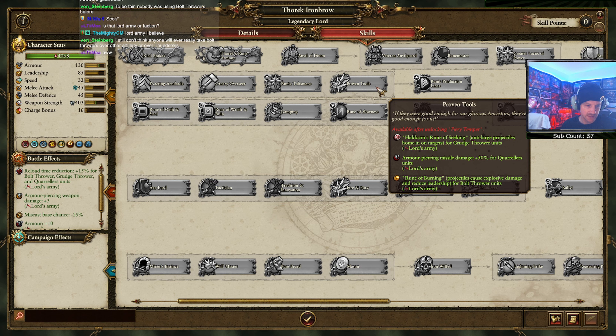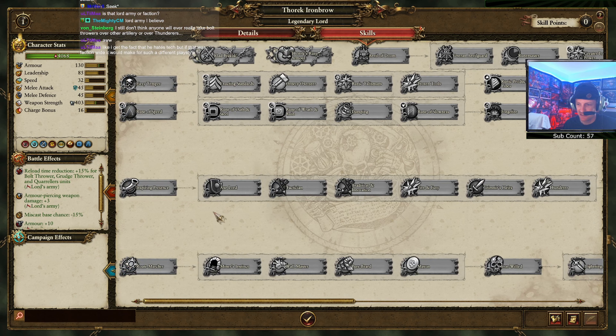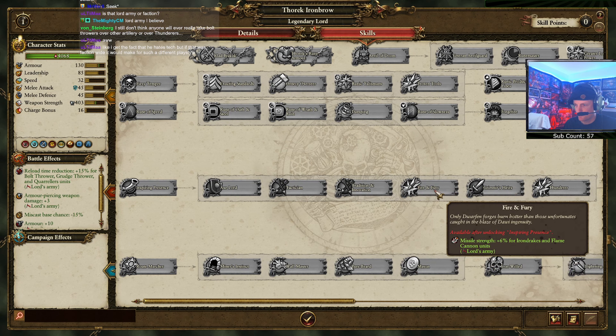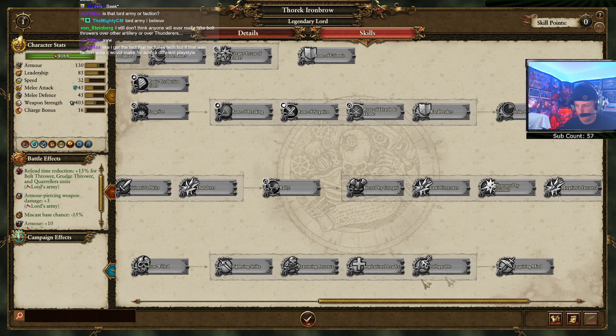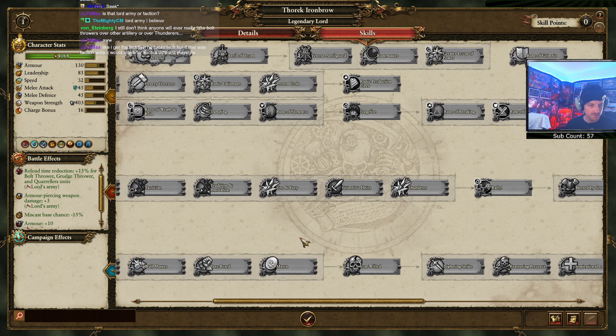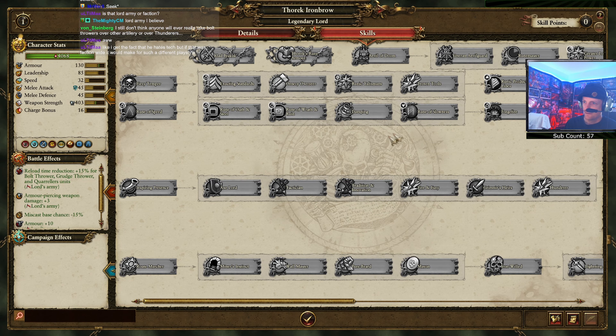I don't think anyone will really take bolt throwers over other artillery or thunderers - the Dwarves have a bunch of really effective artillery so bolt throwers are just at the bottom of the list. Unless you're broke - I need artillery and I don't have any money. I think all this stuff is normal, I don't think they changed any of it - it's all just bonuses to units. So that's all his stuff - some interesting things. We'll see how it plays.